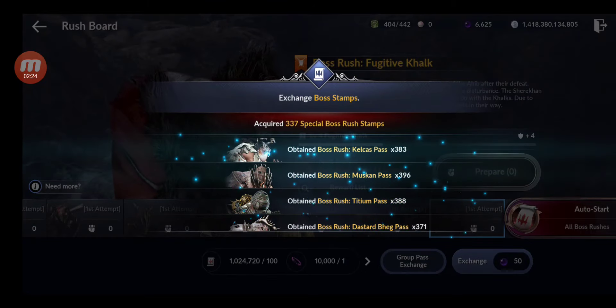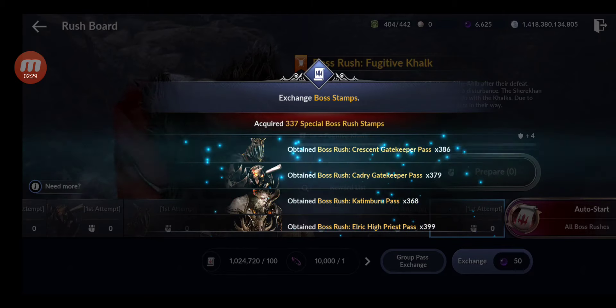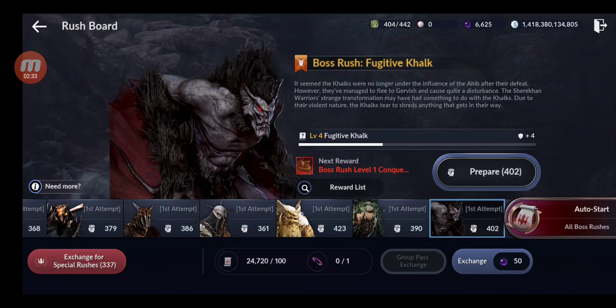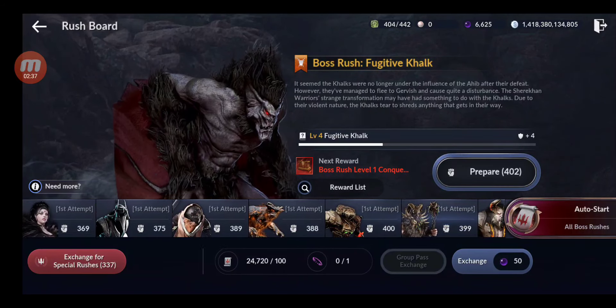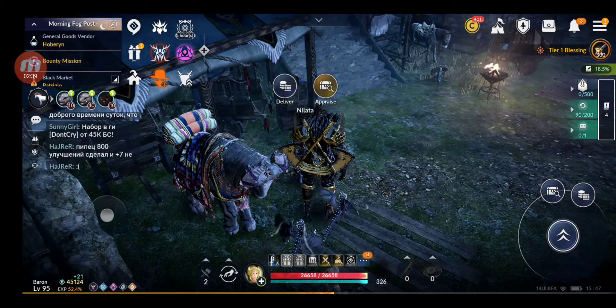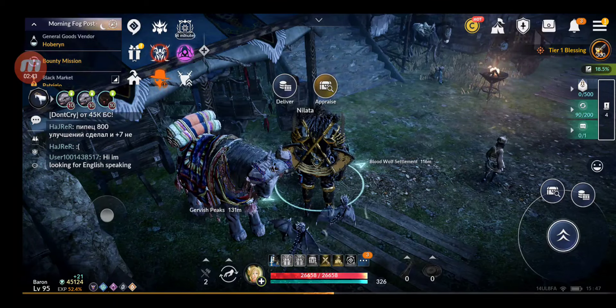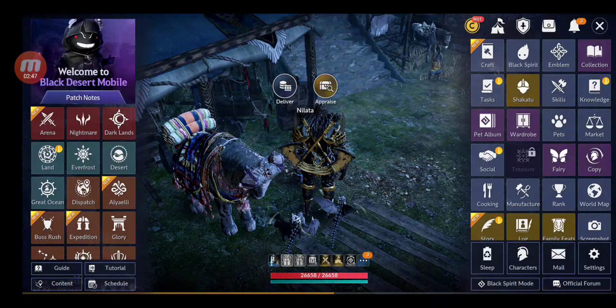We exchanged 337 special boss rushes — nice. I want to see also how much CP I gain. My CP is 45,124 just so you know. I think I will start with the ancient ruins because I can finish those faster.